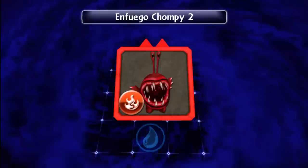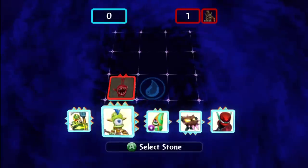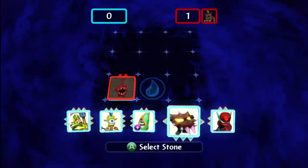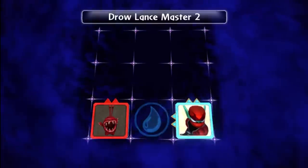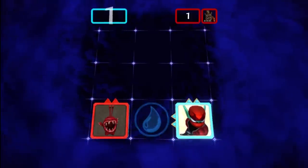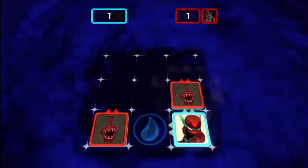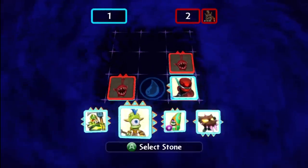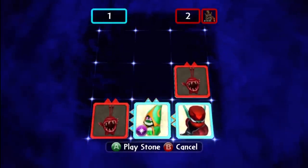An epic Skystones challenge to begin things off. It looks like that's an elemental point. I guess that powers you up or something — I don't really remember exactly, but I assume that's what it does — if you place a figure of that kind on top of it. So let's see. What do I want to do? I think this would be a safe move, I think.